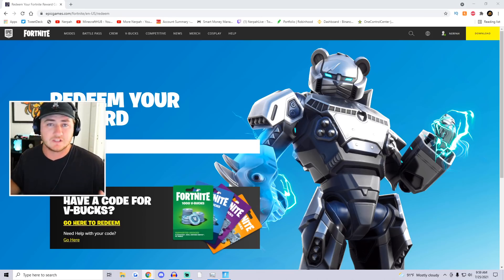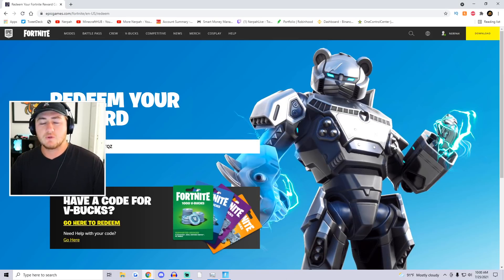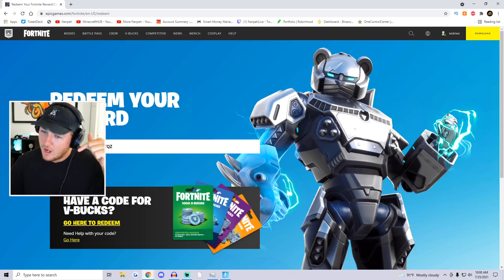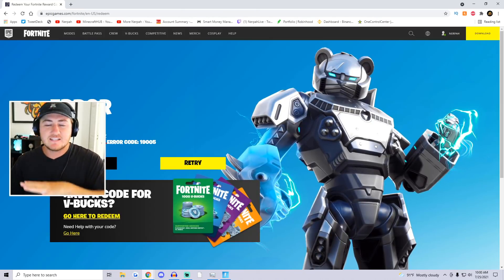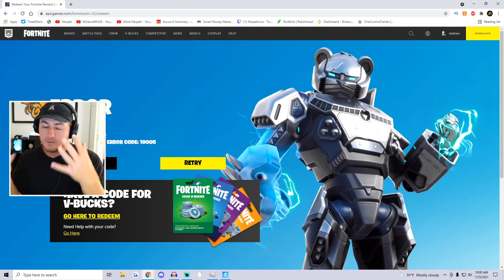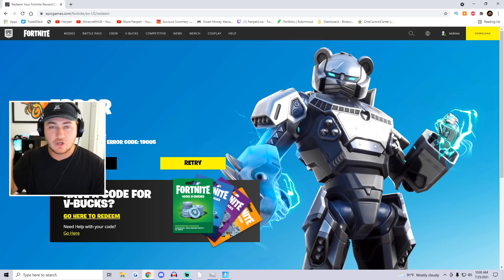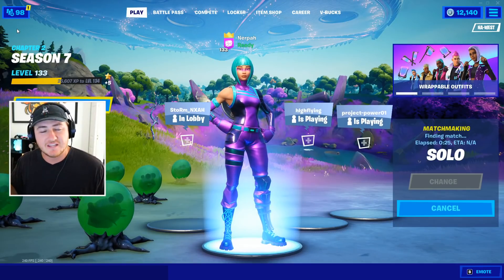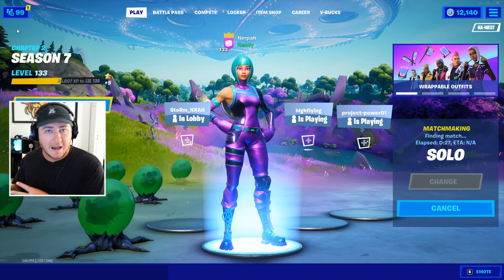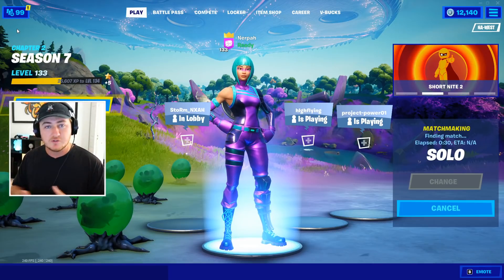Fortnite really doesn't promote a lot of these random free reward codes that they release, so not everyone knows to take advantage of them. I'm going to enter the code — it'll be in the description — and this one redeems the Squeezy Life spray emoticon. It says the code expired because I already own it, but if you haven't redeemed it yet the code will go through and you'll have all these rewards on a reward screen pop-up. These codes are likely going to expire after Season 7, so redeem them before they're gone.